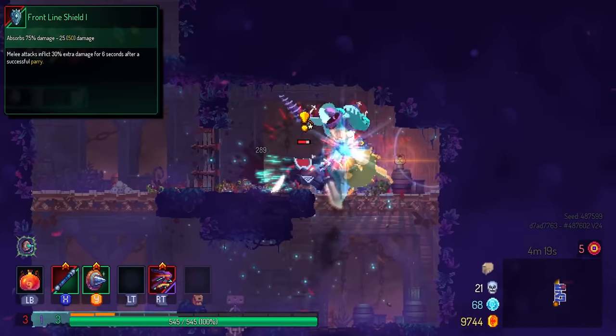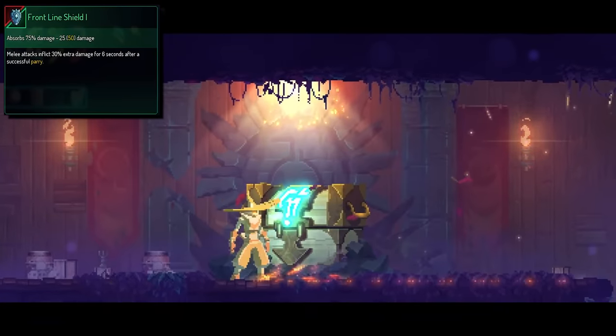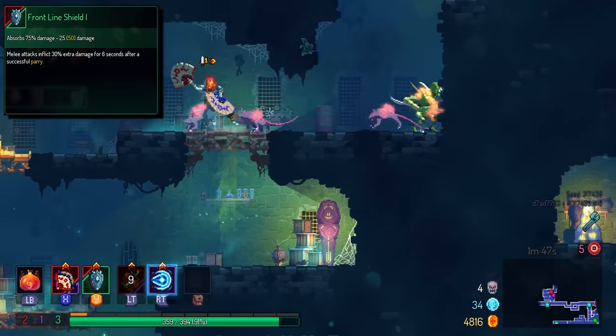Starting with the Frontline Shield, I would say it's generally good. It's mostly used in red builds, since you'll probably have better options with other shields in survival. It comps very well with melee builds — there's not too much to say about it other than it's just pretty good on red.